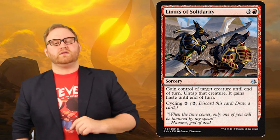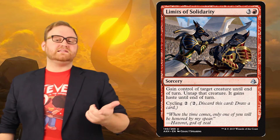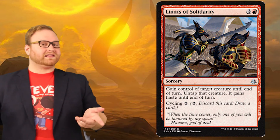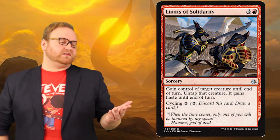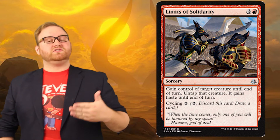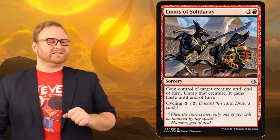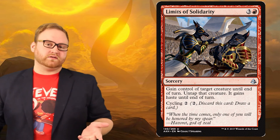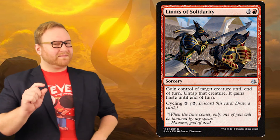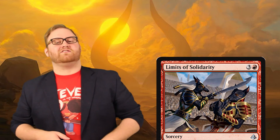Next up we've got a familiar mechanic with a new twist. Limits of Solidarity is three colorless and one red mana for a sorcery: gain control of target creature until end of turn, untap that creature, it gains haste until end of turn. The card also has cycling for two colorless mana. Taking control of creatures in limited is a long-lost pastime of red, especially as a salt-in-the-wound moment near the end of the game. The only downside is most of these cards are only three mana and not four, but cycling in the early game is very important so the trade-off is fair. Cycling is deceptively good, so be sure to use it in limited and draft. This card would probably never see standard or modern play.